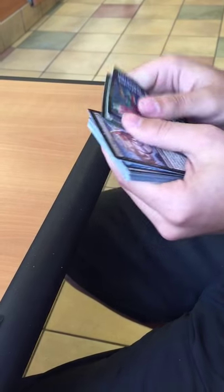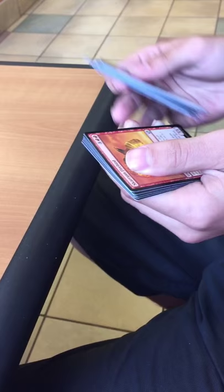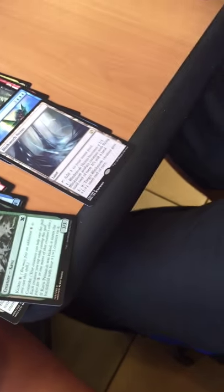Haven't got a mythic yet. Maybe we'll get a few in this side. Skarrgan Firebird, Spite Bellows, Lorescale Coatl. Our rare: Thunderblust. Foil: Kavu Primarch.